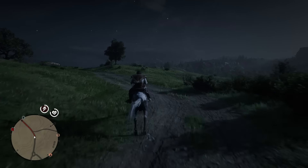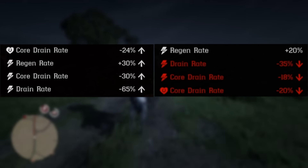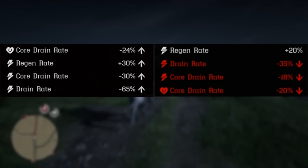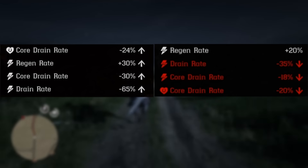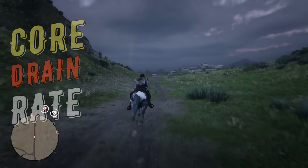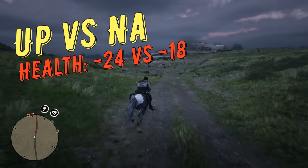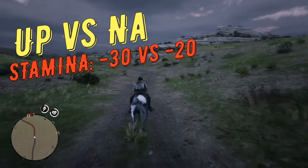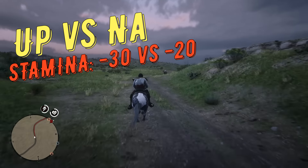Now, before making actual tests, let's compare the stats. As you can see, in theory Upland has a huge advantage in stats — that's why you will probably see many clickbaits like 'new best saddle' and stuff like that. First of all, core drain rates: Upland has an advantage in both. For health it's –24% vs. –18%, and for stamina it's –30% vs. –20% for Nakadoches.